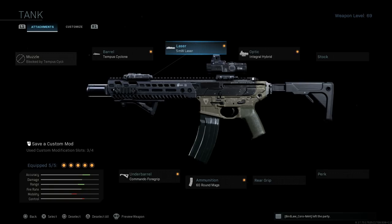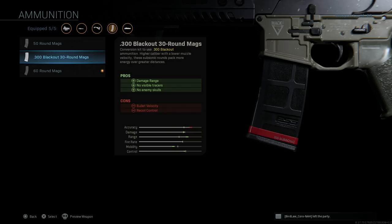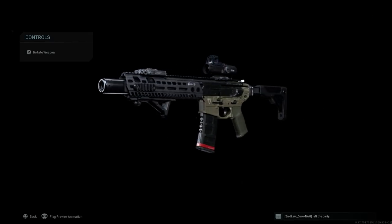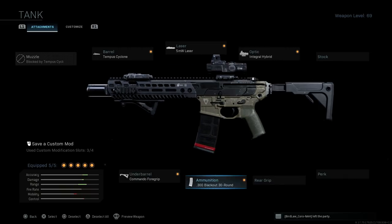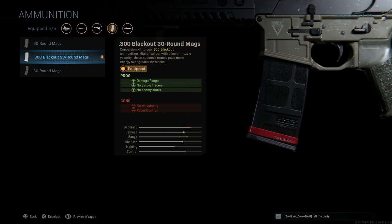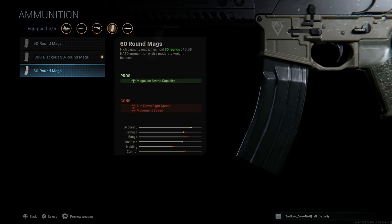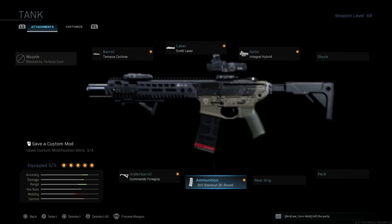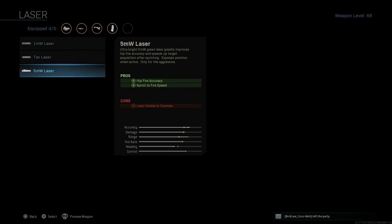Another option is ammo type: the SIG MCX LVAW runs standard 5.56 as well as 300 Blackout rounds. The 300 Blackout pros include increased damage at range, no visible tracers, and no enemy skulls — cons are bullet velocity and increased recoil. These are subsonic rounds that pack more energy over graded distance, and they're really effective for downing enemies quickly, especially in Warzone. Lately though I've been opting for the 60-round mag just to have that extra ammo in situations where those 30 extra rounds are the difference.